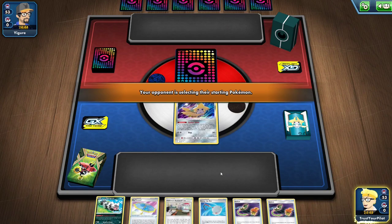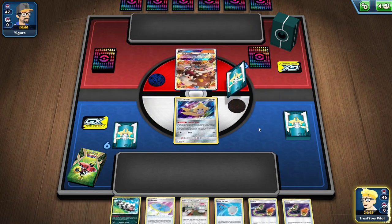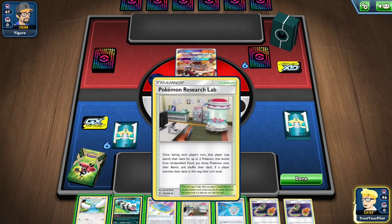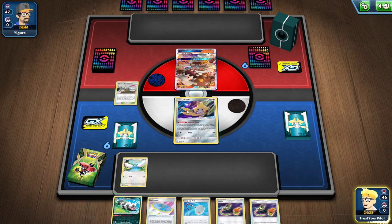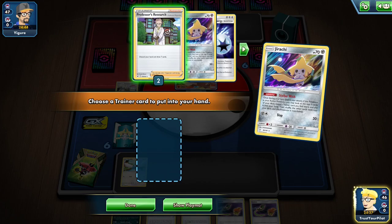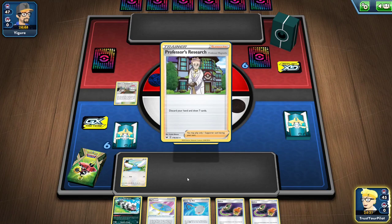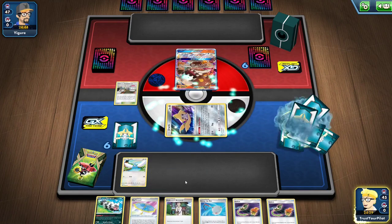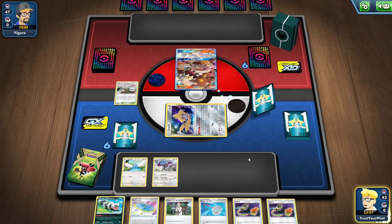I'll put the Jirachi down. I'll probably save the Zigzagoon — that's really there just to help with math a little bit. There's a Heatran. This is a great start. I'll Stellar Wish. Hopefully I get... Research isn't great, but if they let me keep this hand, that's not too bad, because I'll just do some Scoop Up Switch shenanigans.